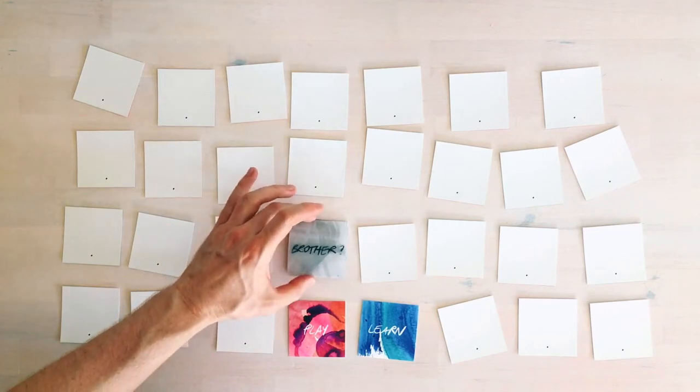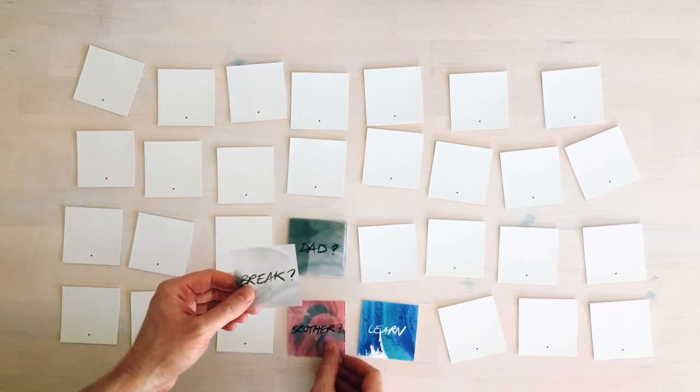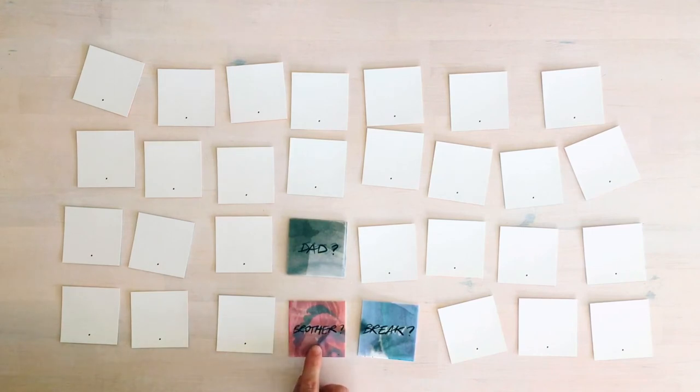You take two fade cards and use them to fade that memory. You can see that the fade cards are see-through, so that memory is starting to fade, and your turn is over.